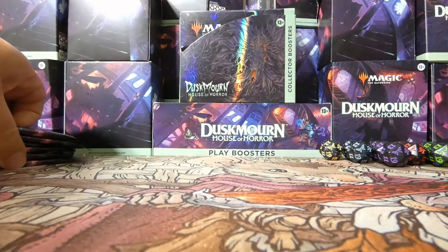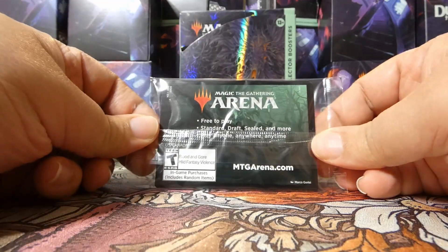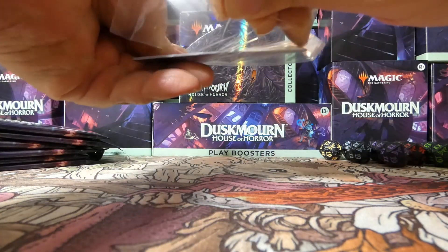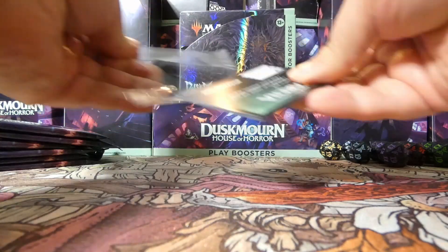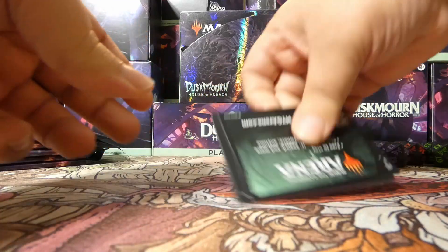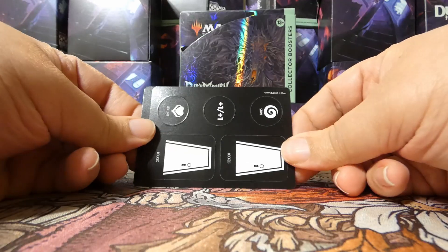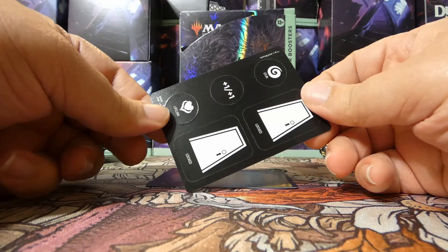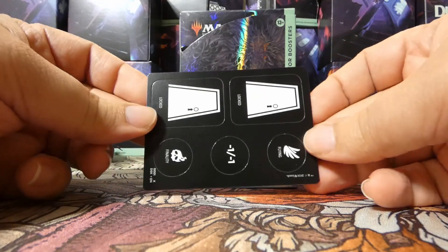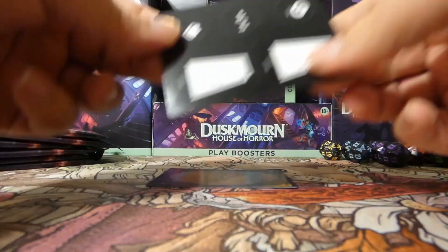We have the packs, which we will open during the course of the video. We also have a code for MTG Arena that we'll give away at some random point in the video. It's in this little separate package, along with our promo foil rare or mythic. We also have this punch-out token with locked counters, lifelink, plus one/plus one, stun, finality, minus one/minus one, flying, and more locked on the other side.